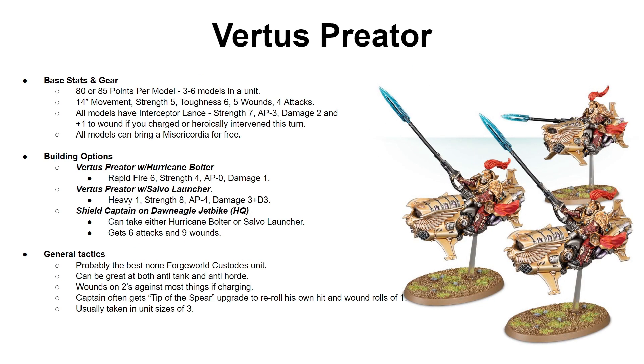Finally, we have the Virtus Praetors. These guys are 80 or 85 points per model depending on loadout. You can bring between 3 or 6 models in a unit. They all come with 14-inch movement, strength 5, toughness 6, 5 wounds each, and 4 attacks plus a Misericordia for free. Every single model is equipped with an Interceptor Lance — strength plus 2 bringing you to strength 7, AP 3, damage 2 — and if you heroically intervene or charge, you get plus 1 to wound. In my humble opinion, the Virtus Praetor might very well be the best unit in the Custodian range even excluding Forge World — very versatile, great shooting, great melee, and very fast and tough.